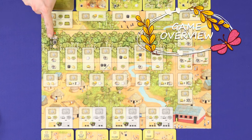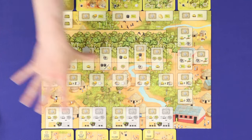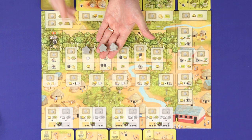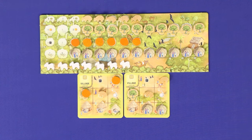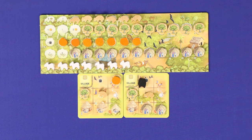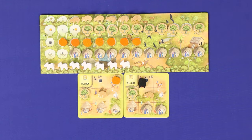Atiwa is played in seven rounds, tracked on this track here. Each round is broken into two phases: the work phase and the maintenance phase. In the work phase, players will take turns sending workers out onto the action spaces on the board to resolve the actions, which mostly involves gaining or buying resources. Each player will take a total of three actions per work phase. Then in the maintenance phase, players will run their ecosystems and feed their families. The key to the game is not so much in understanding how you get and use your resources, but rather on how you manage the pieces on your board and in your tableau.